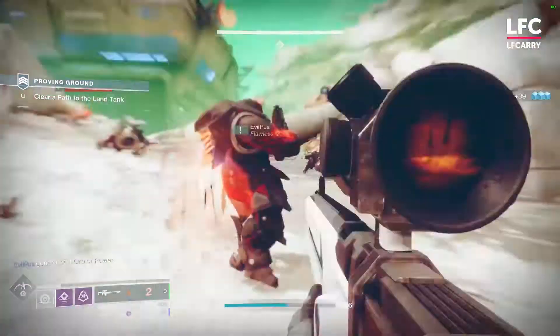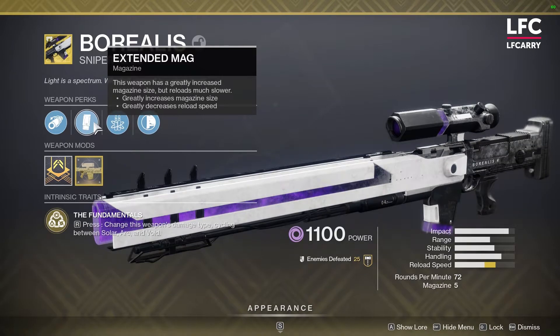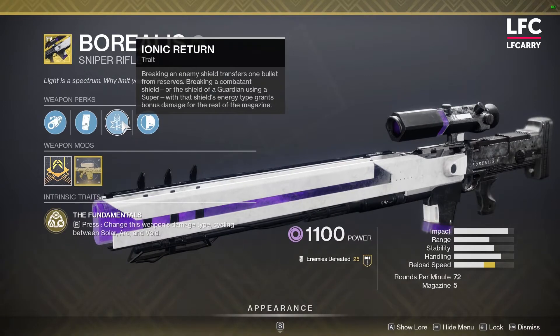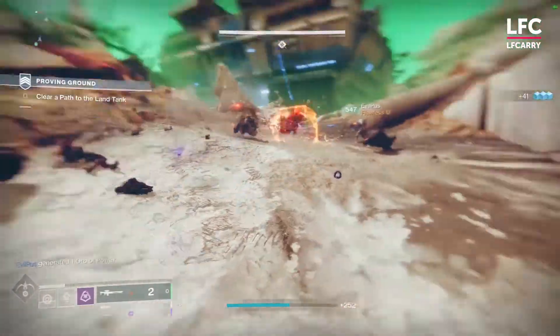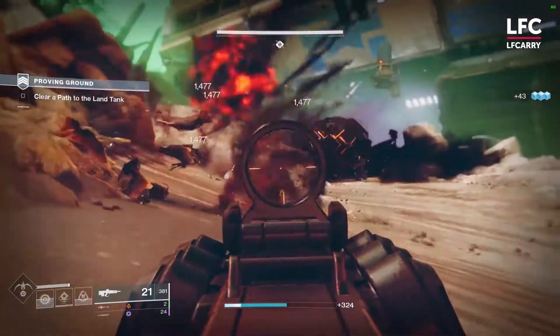The first on our list is the Borealis Sniper Rifle, and we bet that most of you guys have completely forgotten about it. While you shouldn't have — Borealis can change its elemental damage on the fly and does so quickly. The annoyingly broken swap between Solar, Void, and Arc damage was fixed at the beginning of the season, which turned the sniper into a much more playable option than it used to be. Now you don't have to wait for the lengthy mag reload animation to end; your Guardian shifts to another elemental type almost instantly.